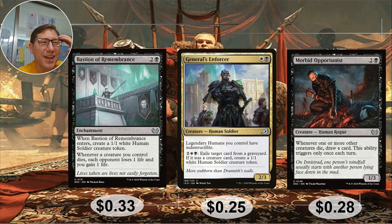Bastion of Remembrance: two and a black enchantment. When it enters, create a one-one white human soldier token. Whenever a creature you control dies, each opponent loses one life and you gain one life. Every time you sacrifice one of those creatures for Caesar's attack trigger, you're automatically gaining life and making opponents lose life — it really enhances the auto-damage engine and gets out of hand quickly.